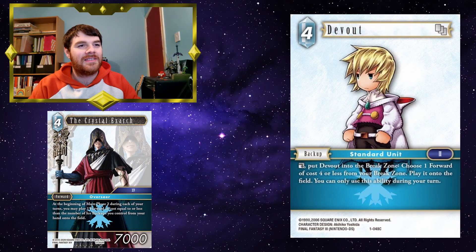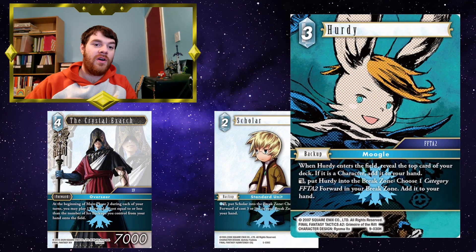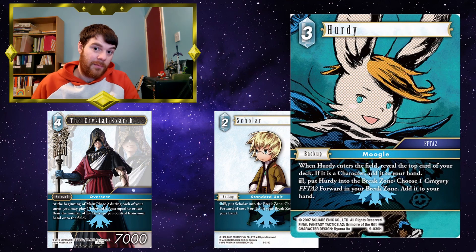Scolar — they're both Ingus cards — you pay 1 ice, dull, put Scolar into the break zone, choose an ice forward of cost 3 or less in your break zone and add it to your hand. So if you're about to go into your Main Phase 2 with Crystal Exarch on the field, you can grab a forward out of your break zone ready to play in Main Phase 2. Hurdy — you can also find yourself something from your break zone by putting Hurdy into the break zone, then play it with Crystal Exarch. Hurdy can fetch something off-colour, like Iliwa maybe. Be careful that Hurdy is reducing your ice backup count, and if you're searching something off-colour, make sure you don't have too many off-colour backups in your lineup anyway.